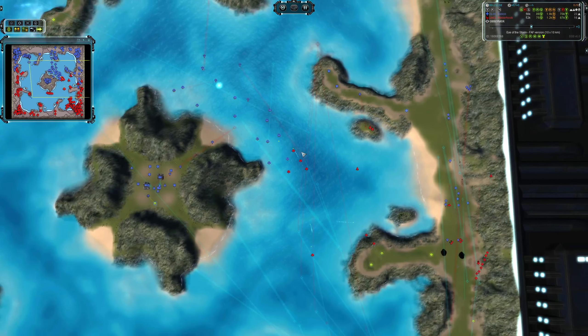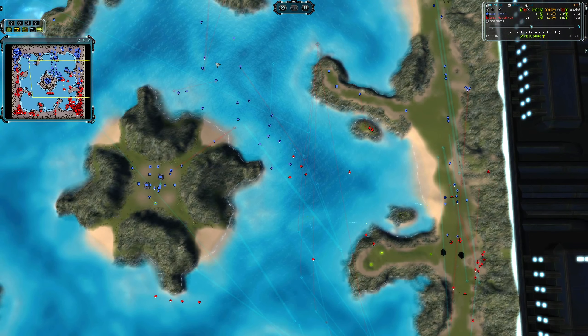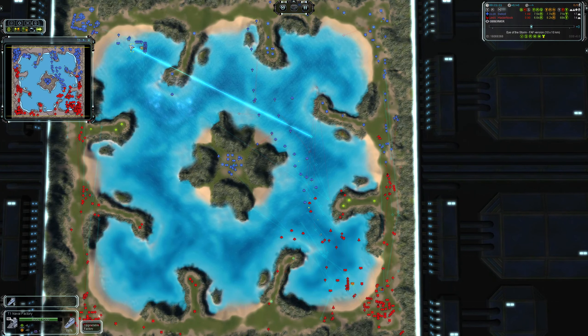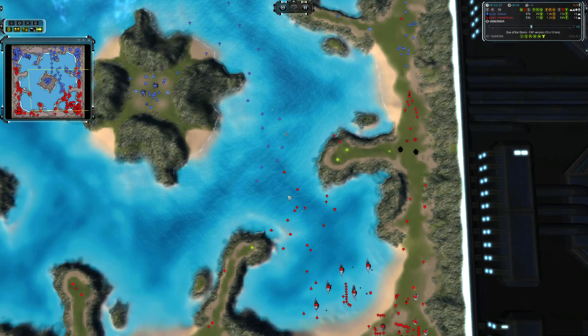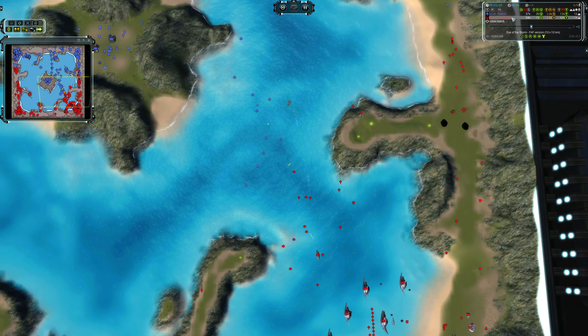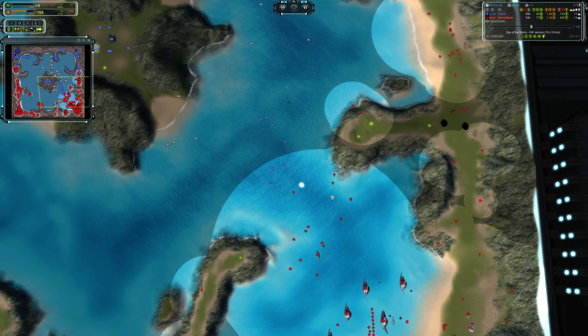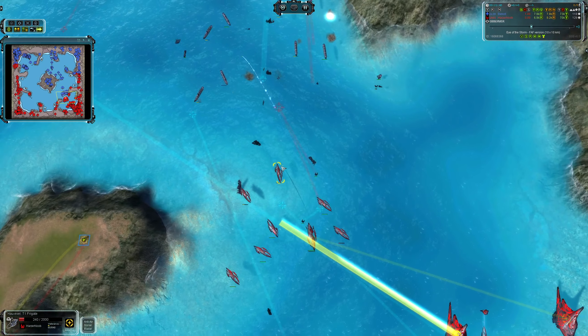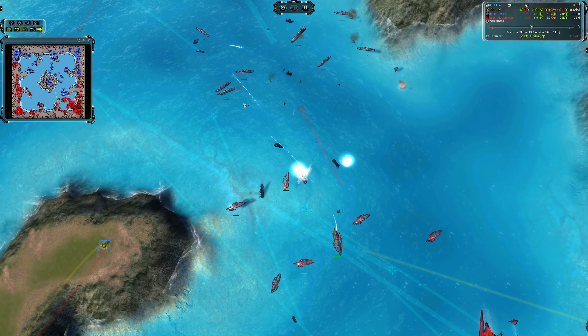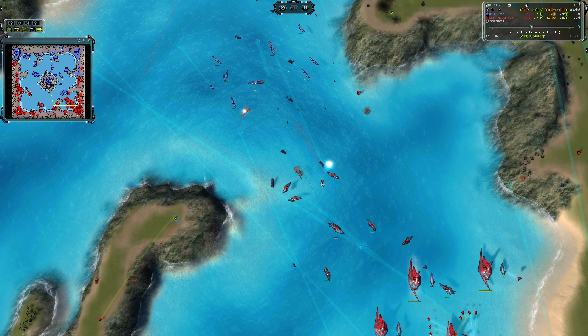Look at Swakul moving in multiple engineers. HasANoob hasn't — he's sending them in now but really late. This delay is going to allow Swakul to quickly reinforce his navy with more expensive units. HasANoob has got no mass — this should have happened five minutes ago. Right now Swakul is going to bulldoze through if HasANoob can't get out of this mess.